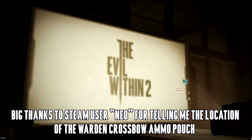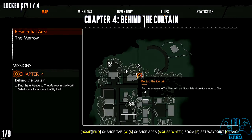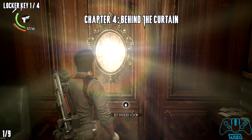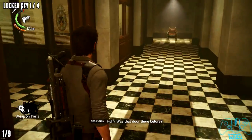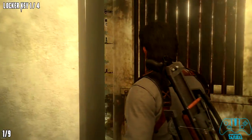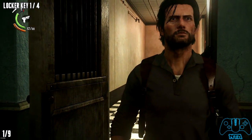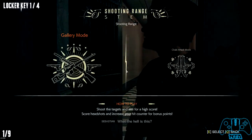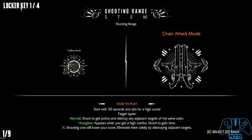Hello everyone, welcome — this is now Chapter Four: Behind the Curtain. Once we start Chapter Four we need to go to the second safe house and then go into the mirror. Before we carry on, if you go back to Sebastian's office area you will notice there's another door that wasn't there before — this will be the shooting range. After you do the practice test you'll get a selection: you can choose Gallery Mode or Chain Attack Mode.